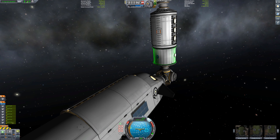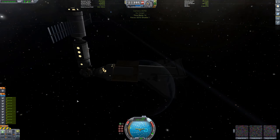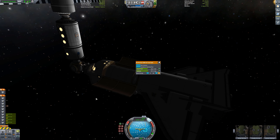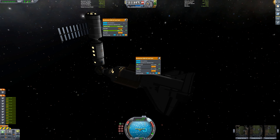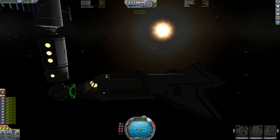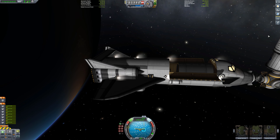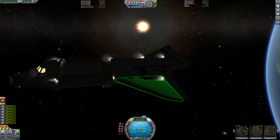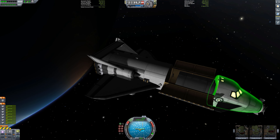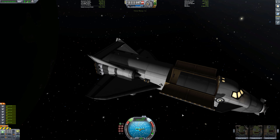Let's open our cargo bay and then we can transfer the fuel out into the space station. You need to be careful to make sure that you don't turn on your engines — that's why you're doing this docked. Then undocking, and we're just going to use our RCS thrusters to burn retrograde so we get far enough away from the space station.